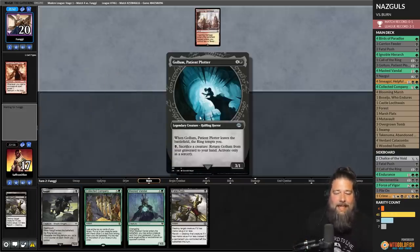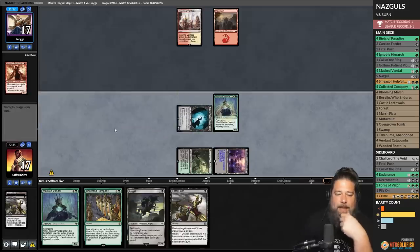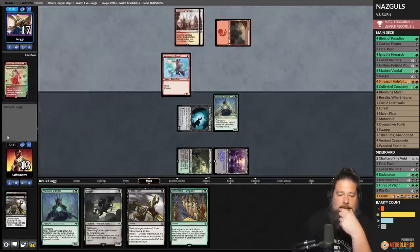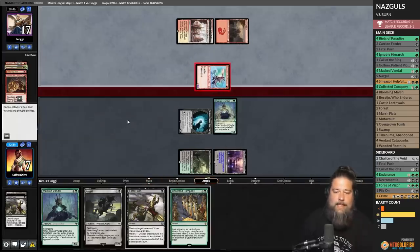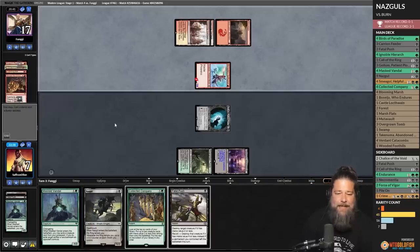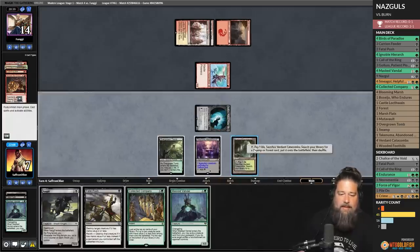Boros Charm to our face — down to 13. Inspiring Vantage for opponent, Monastery Swiftspear, Lightning Bolt to our face. Our opponent is going for it. Skewer the Critics — we have to chump. Block with Masked Vandal. Opponent draws a land. We can't Coco yet — go to combat, get in with Gollum. Two Bolts kill us. Down to six. Play Forest, run out Masked Vandal on defense, pass the turn — so we can Fatal Push the Swiftspear.